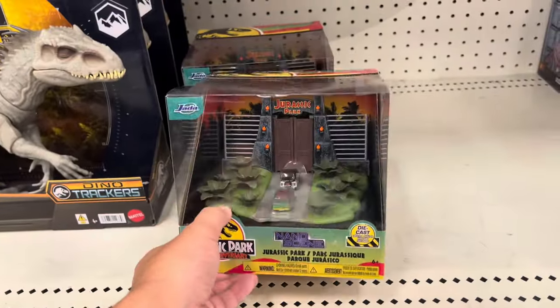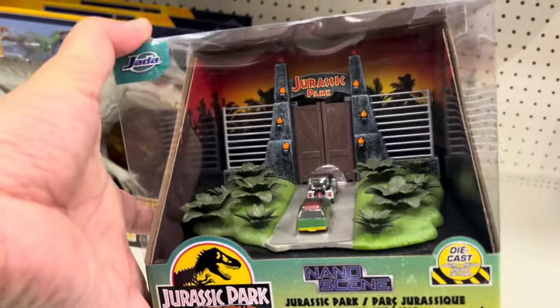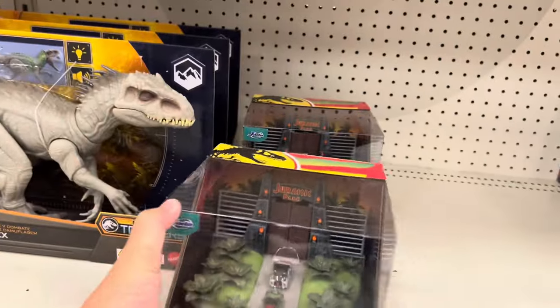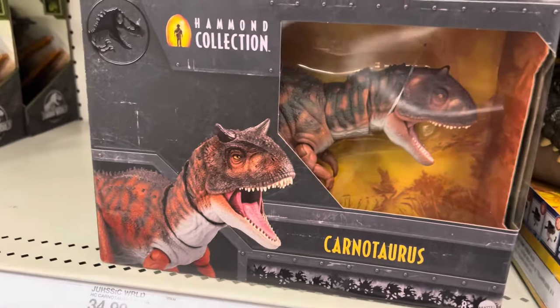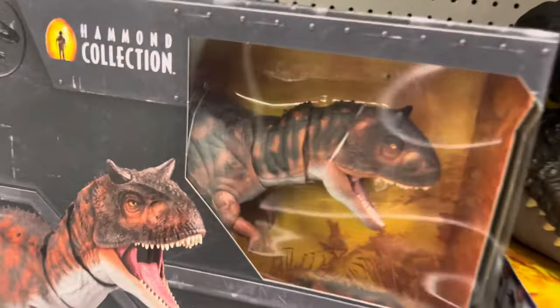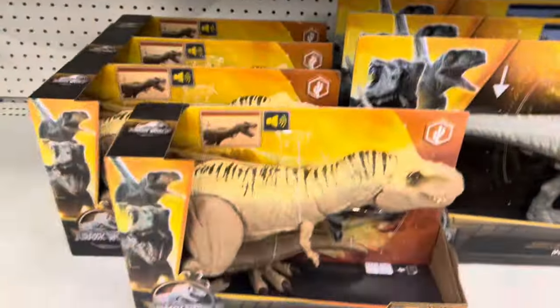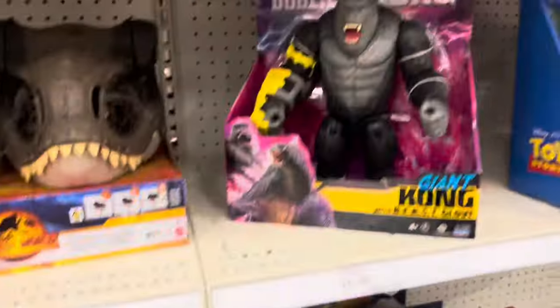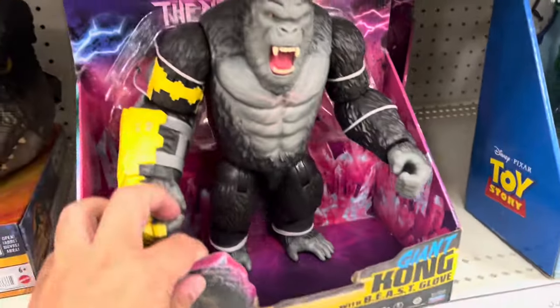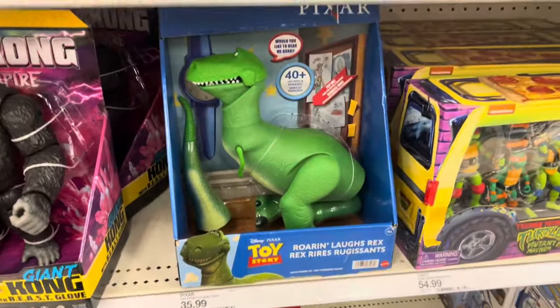This isn't Fast and Furious — this is Jurassic Park little vehicles, little mini dioramas. A Carnotaurus in a cage — looks pretty nice. Look at the artwork on it. And then a T-Rex with a harness, or muzzle — muzzled T-Rex. And then you've got Godzilla Kong, giant Kong with a beast glove, and this dude here.